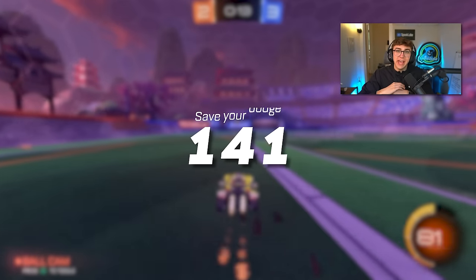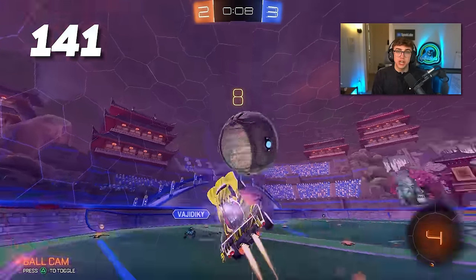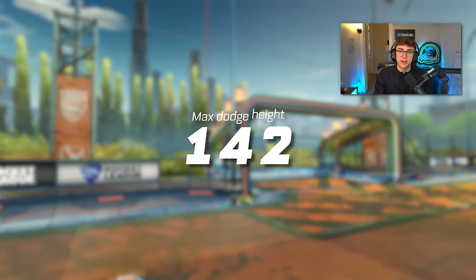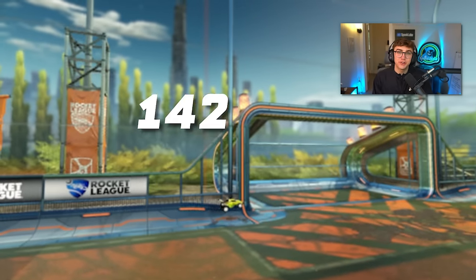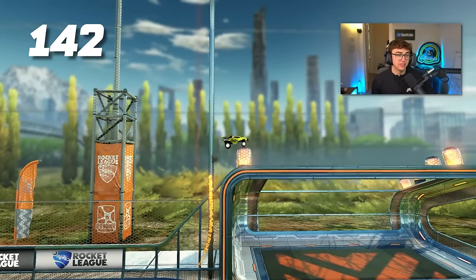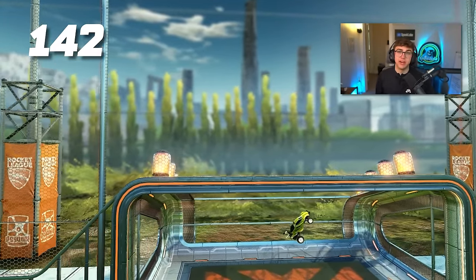Tip 141: get in the habit of saving your second dodge and using it to add a last-second direction change or extra bit of power when you shoot. Tip 142: a lot of people underestimate the amount of height you can get before your second jump expires. If you hold down jump, you can reach a ball above the net and still have time to dodge into it.